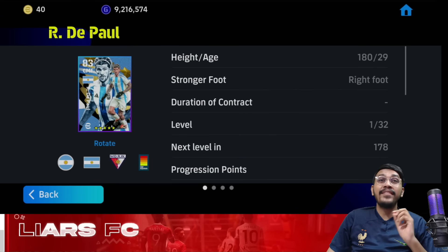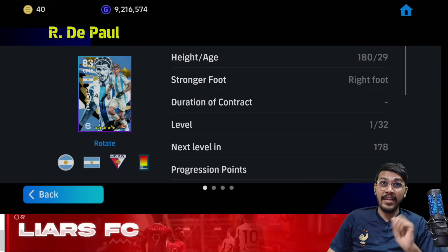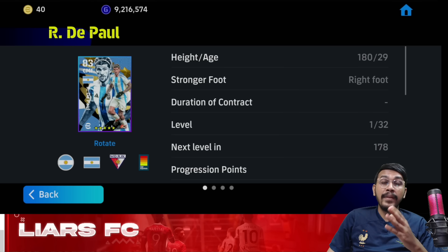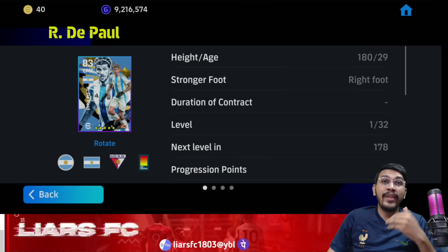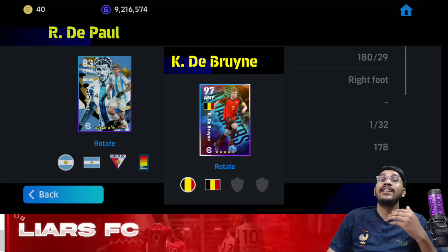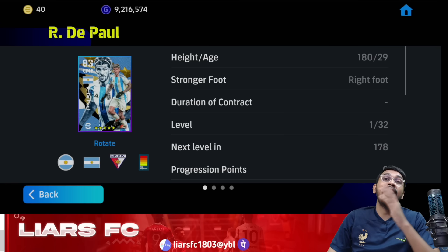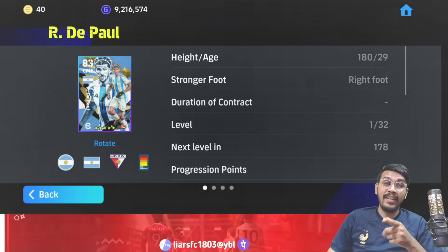Before starting, I'd like to tell you an interesting thing about the players in all these 6 national packs. With these cards you can complete both club as well as national events. Earlier, when you got the national cards of a particular player, you were not able to use those players in a club event. But these cards you will be able to use for club as well as national events, as they are registered with both nation as well as club.